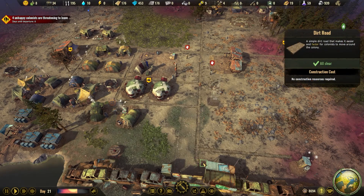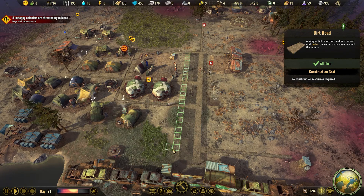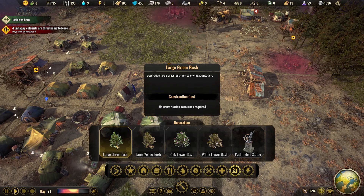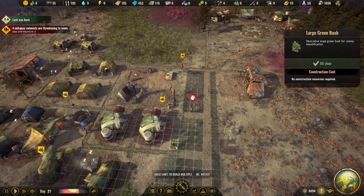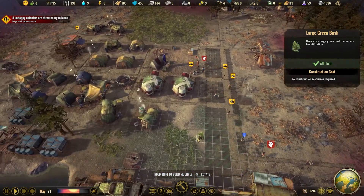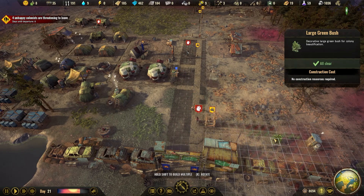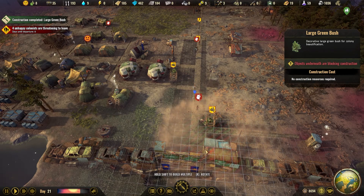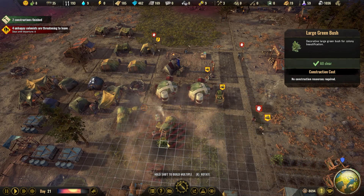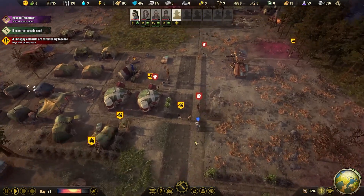Maybe we can add some green bushes as well. Here we have our white road — let's add some large green bush and a pink flower bush. I'm not sure if it will help increase happiness, but it probably looks a little better with some green stuff around here. Maybe you can have them around your tent.